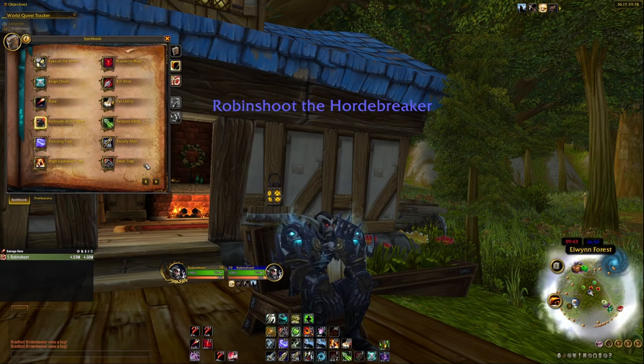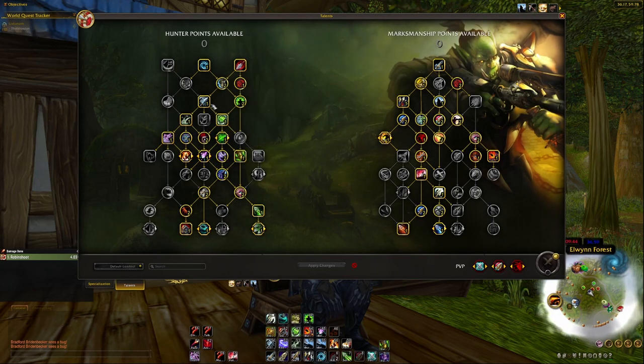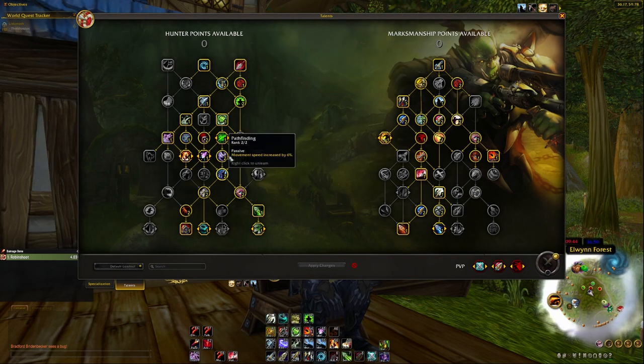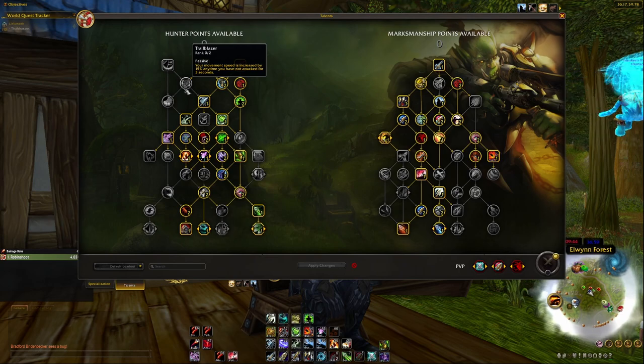For movement speed I went with Pathfinder. I also tested Trailbrazer, but it's only useful if you haven't attacked for the last three seconds — otherwise completely useless. In battlegrounds you're almost always attacking, so the permanent 6% movement speed increase from Pathfinder is just better. Trailbrazer can work well if you're fleeing and not attacking, giving you an extra speed boost in that situation.